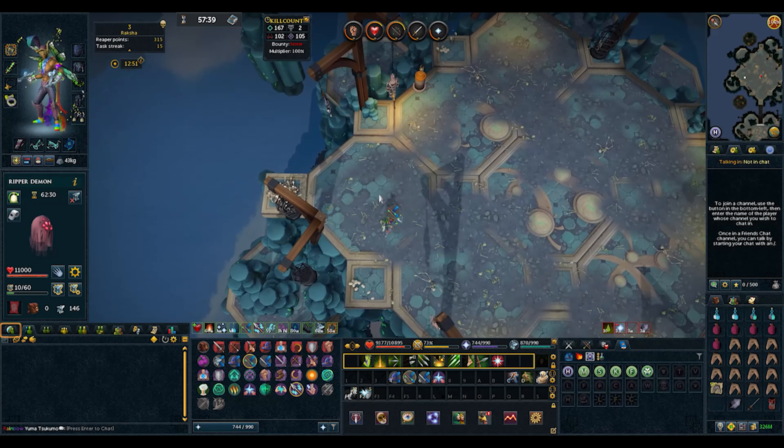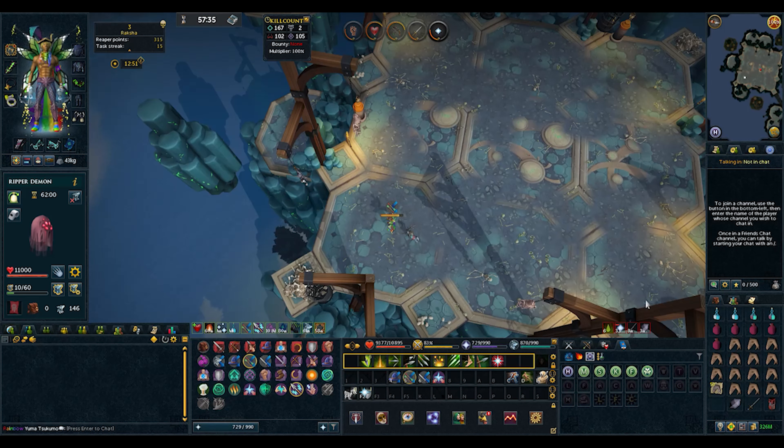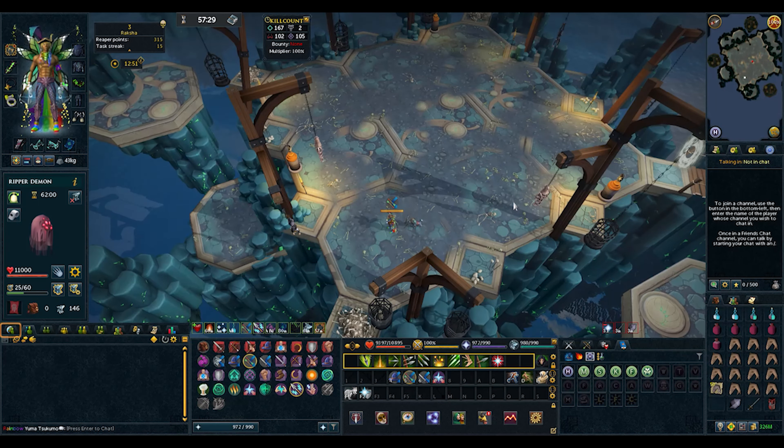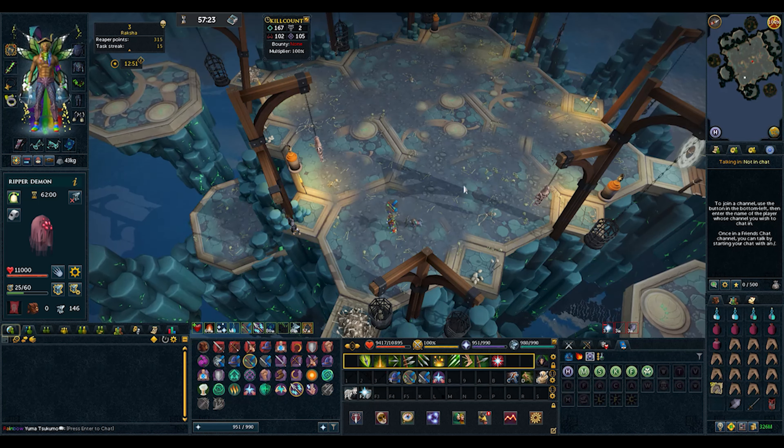Once he's dead, pick up any loot he drops and make your way to a specific square or the one just east of it. Make sure you have enough prayer points ready for the next fight, and you should have enough overload and super renewal to last a couple more fights. Then get ready for the next spawn.